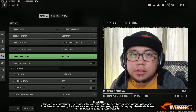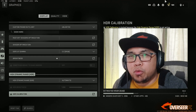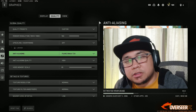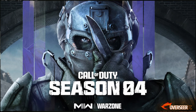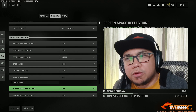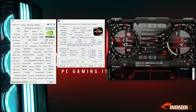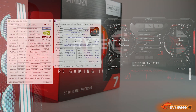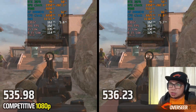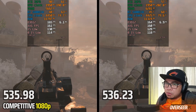Today we're testing the latest NVIDIA driver 536.23 and comparing it with the older driver in competitive games. We delayed testing because Warzone Season 4 just dropped and we spent a few days letting the game stabilize before doing actual tests. All parts are listed in the description and we're using an external PC to record gameplay so there's no performance loss.